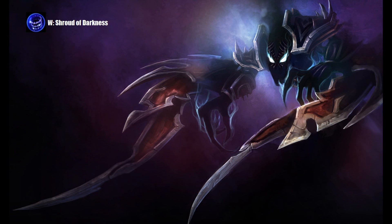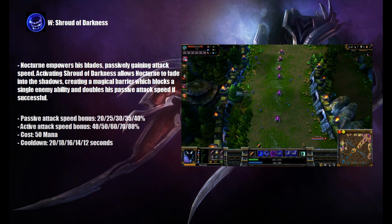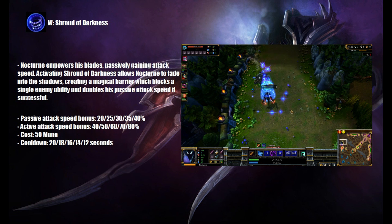Nocturne's W is called Shroud of Darkness. Nocturne empowers his blades, passively gaining attack speed. Activating Shroud of Darkness allows Nocturne to fade into shadows, creating a magical barrier that blocks a single enemy ability and doubles his passive attack speed if successful. A properly timed Shroud of Darkness can be a game-changer in most fights, and the attack speed boost is usually quite deadly.